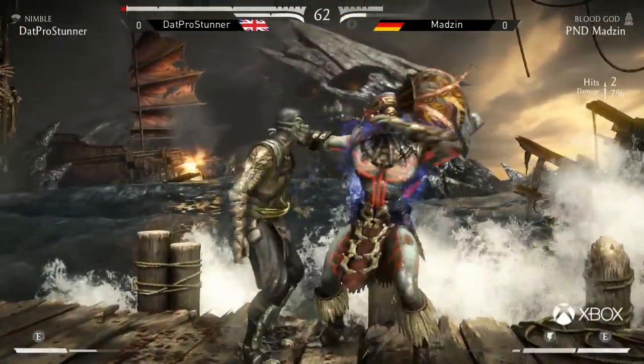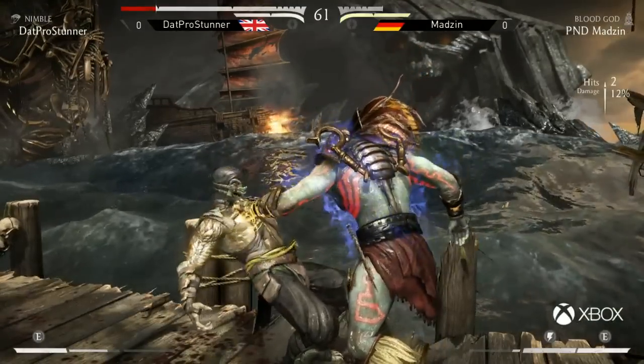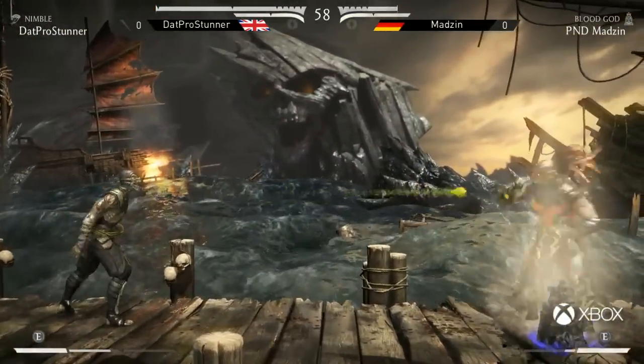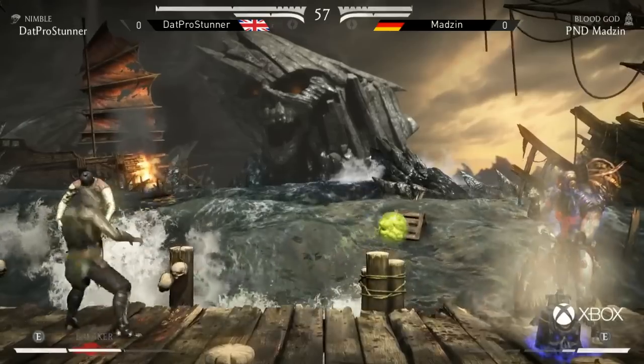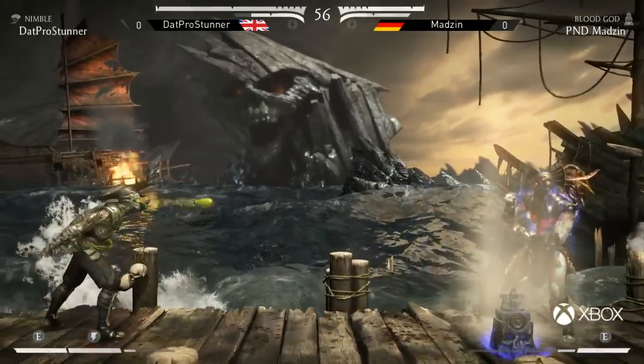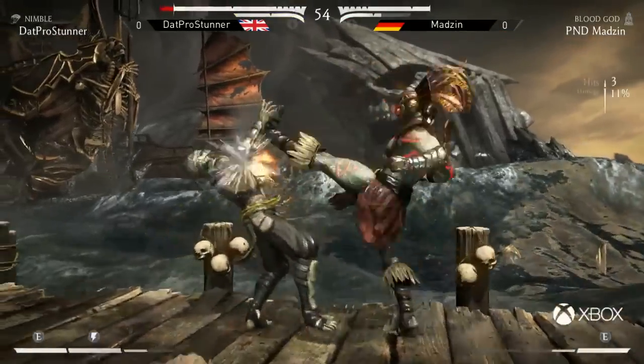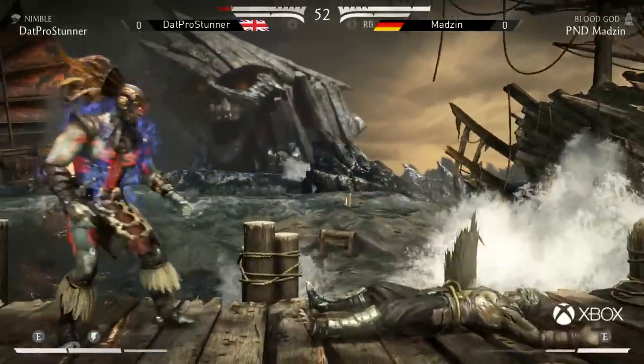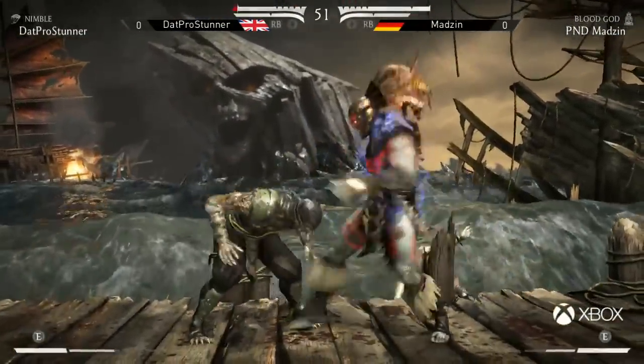That's a really good delayed wake up from Madzin. Stunner just blocking — very intelligent right there. That's very dangerous. I think Madzin wasn't ready for the jump-in to connect. He opted to go for the fastball instead of the slow one, which did give Madzin a free jump over. Meterburn Sunray and damage reduction. This isn't going to even out the health, but it's definitely going to make it harder for Stunner to close this one out. Gets a read on the jump-in — catches him pressing buttons between the blocked jumping punch.